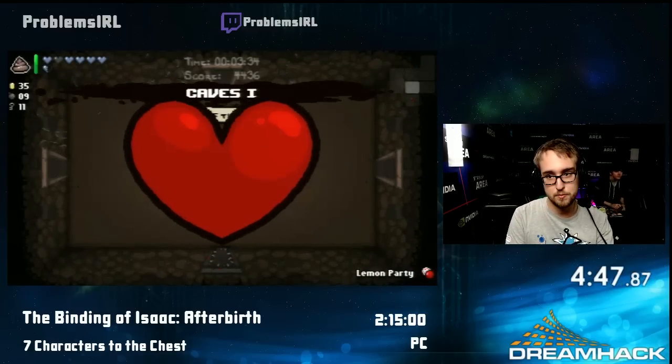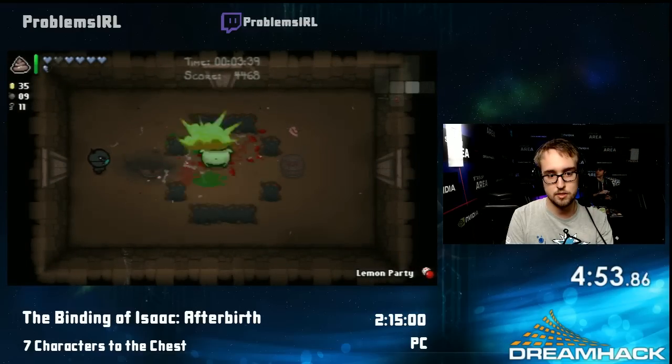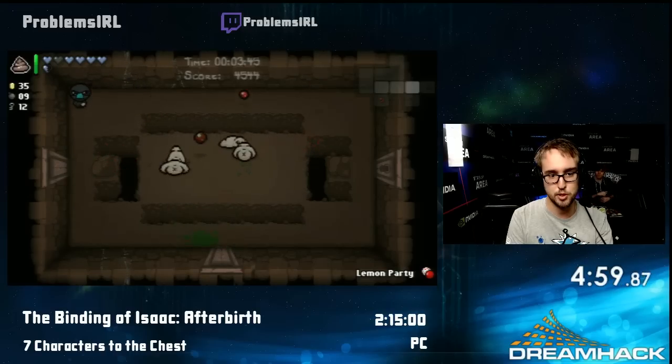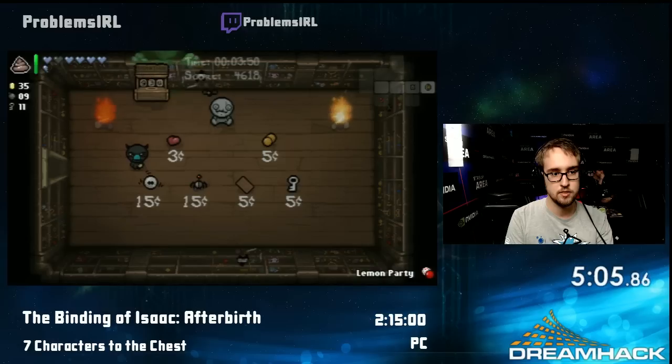I'm playing as the Blue Baby here, which is basically the hardest character out of the seven I'm playing today. He can't get any red hearts, which is one of the most common drops in the game. So you can only live off of soul hearts, which can't be filled up again — once you lose them, they're permanently gone.